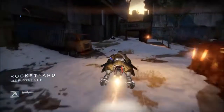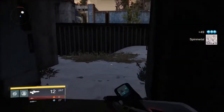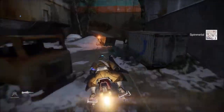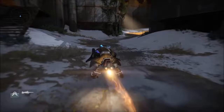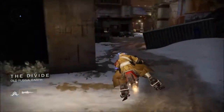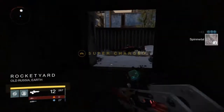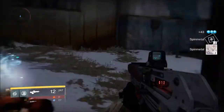Once you have your spin metal and your chest, come over and grab them. Then turn around — you want to do this on a sparrow, not on foot, as it kind of messes it up. Turn around, come back over here, and use those stairs as a landmark. You're looking for 'The Divide' to pop up at the bottom of your screen, and that resets everything, respawning the chest and spin metal.